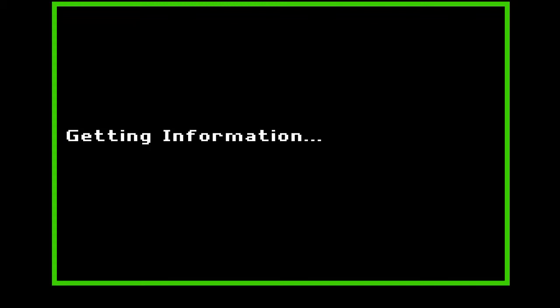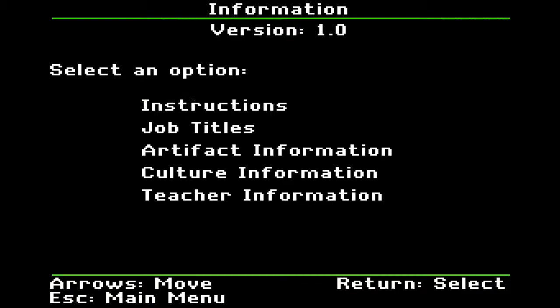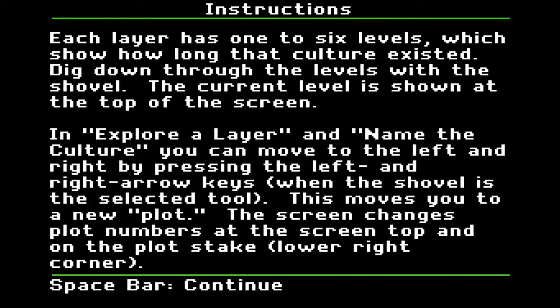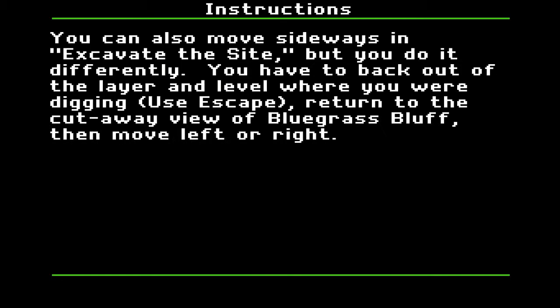I've actually fiddled with this a little bit and it's interesting, but I don't know how useful it really is. Instructions: there are three programs in this product. Explore a Layer lets you excavate a single culture layer as if there were no layers above it. Excavate the Site is more like a real dig — to excavate a whole culture layer you must clear away all layers above it. Name the Culture is a challenge game in which you must determine what culture layer you are on from the artifacts you find. You can also move sideways in Excavate the Site, but you do it differently.